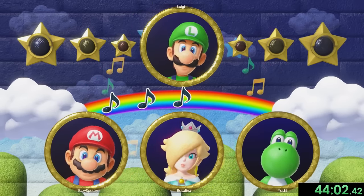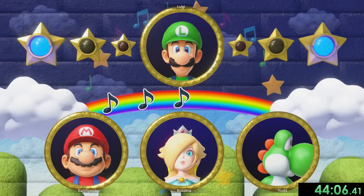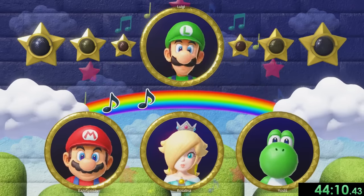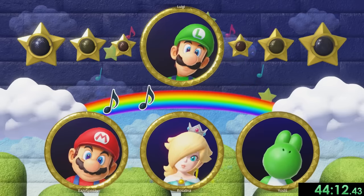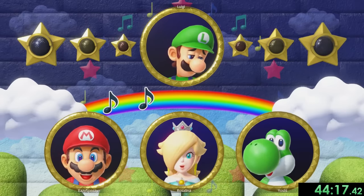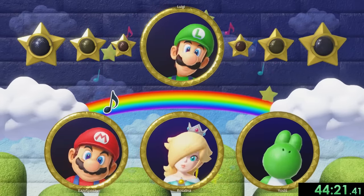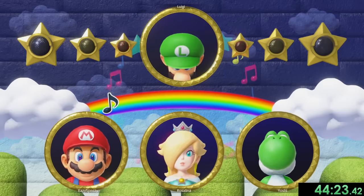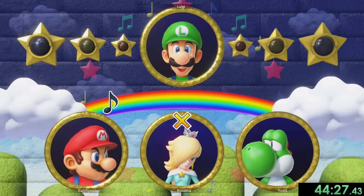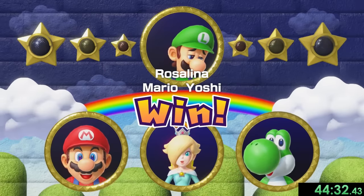The nice thing about playing it on easy mode is Luigi will just stay to one direction. After he rotates his face, he's just looking straight forward, so we can just go to a different direction and we don't have to worry about it. There are only two more times and we still have everybody alive. Luigi has to get all of us at the same time — he goes up and actually gets Rosalina. That's also the reason I like picking Mario — did you see how mad he got at Rosalina for getting out? It was hilarious.